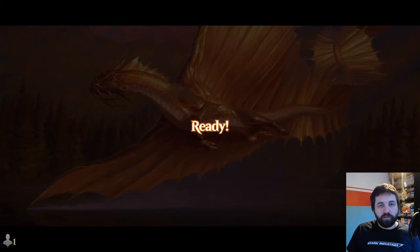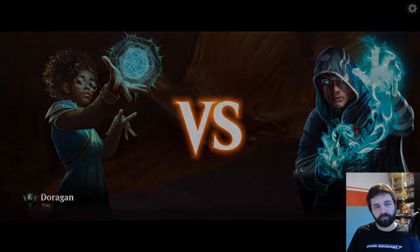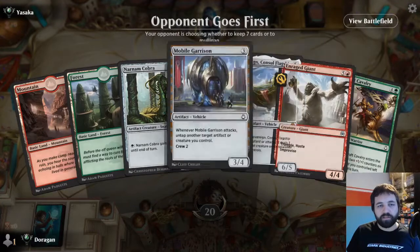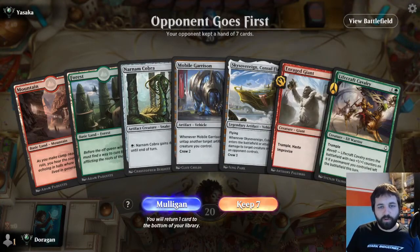We are against Yasaka - it was a Jace player. There's always one Jace player, isn't there? This is a bit mana light, but we've got some stuff going on. Could potentially get Sky Sovereign out turn four, which is pretty good.